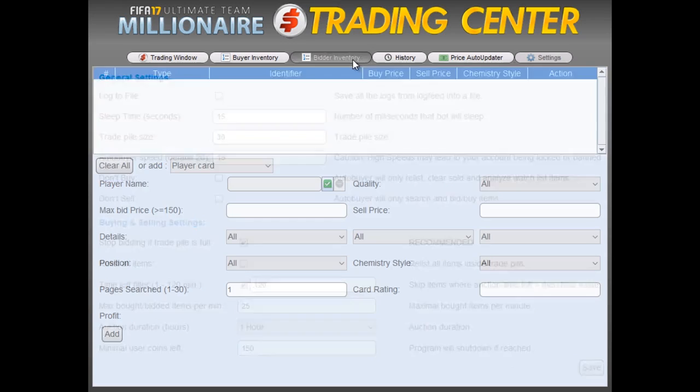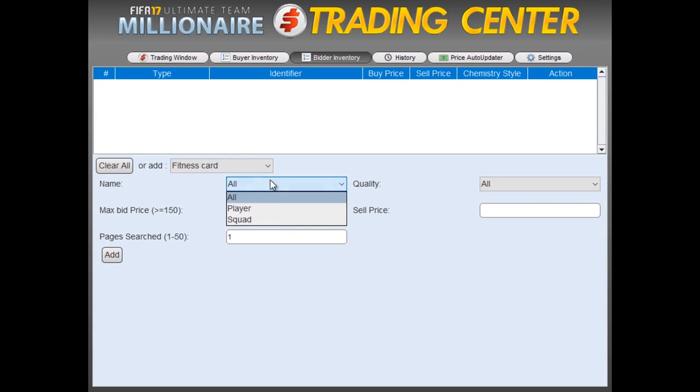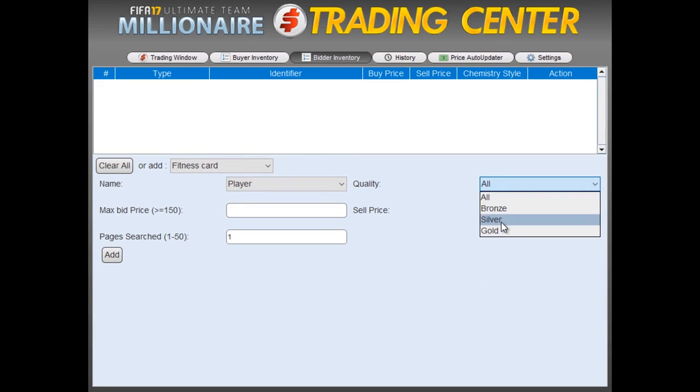Then we're going to go to Bidder Inventory. Select Fitness Card, then we're going to select the Player Gold Fitness ones. Bid is going to be at $150, sell price at $250. For the pages searched, we want to insert three. And then click Add.